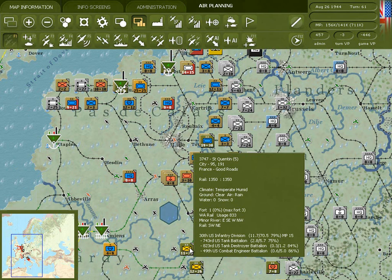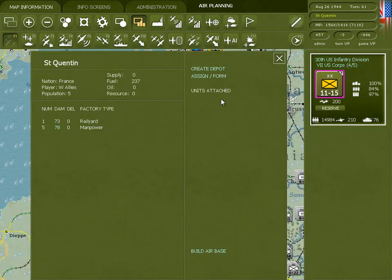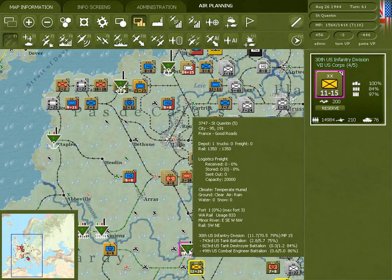I'll go ahead and build a depot here. The way to do that is you go to the city screen and it'll list the option to create a depot. It cost me one admin point and I've now created a depot. If there are no rail yards in the hex when you create a depot, automatically one rail yard will be created at 100% damage.